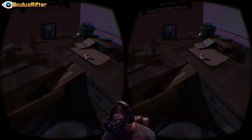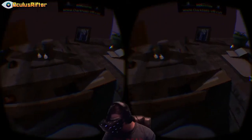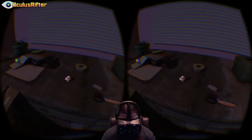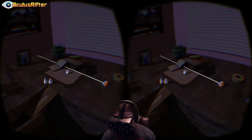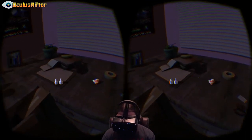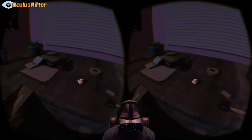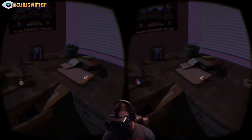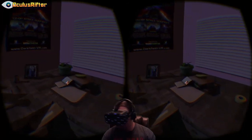Now you start out actually sitting in a chair, which is really cool because it gives you that nice sense of presence — it actually feels like I'm sitting at this desk. You've got this little guy you can control around with your left joystick, and your right joystick aims and fires. You've got to take these little nighttime terrors out.